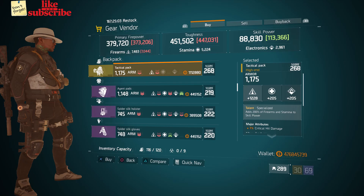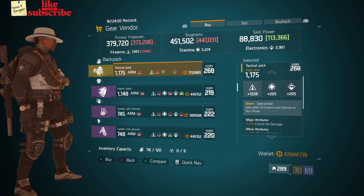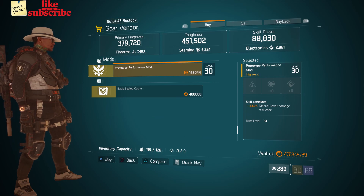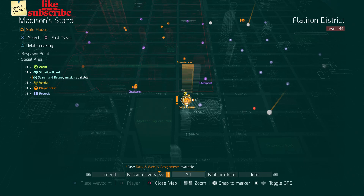For our next gear items, head over to Autumn's Hope. The gear vendor has a Tactical Pack with the talent Specialized, gear score of 268, armor 1175, roll for firearms 1228, and the attributes are Crit Damage and Disrupt Resistance. Also here we got a Prototype Performance Mod with 3.50% Mobile Cover Damage Resilience.